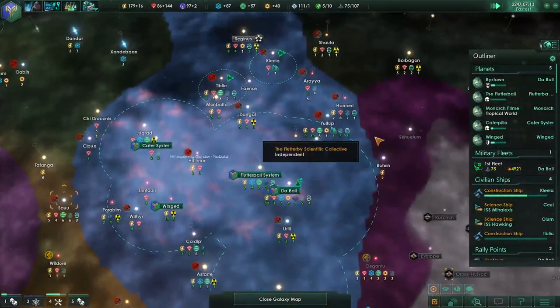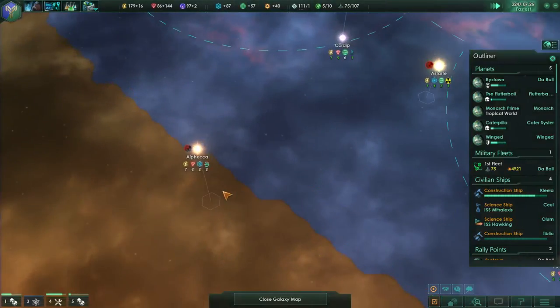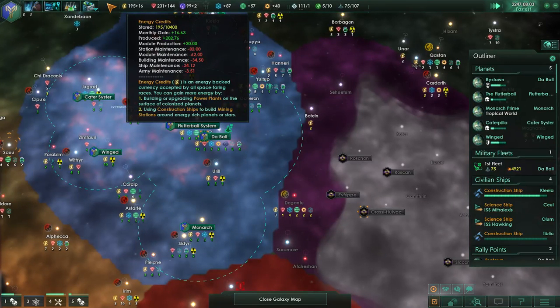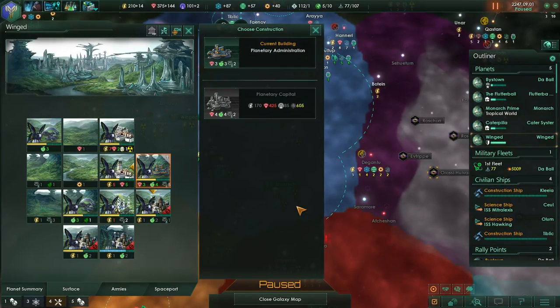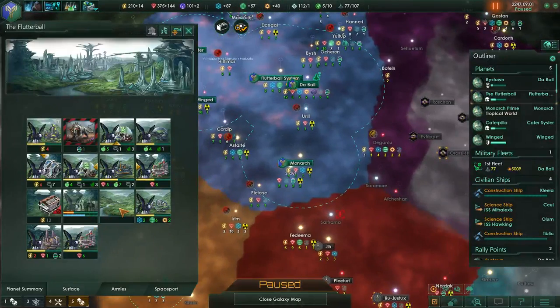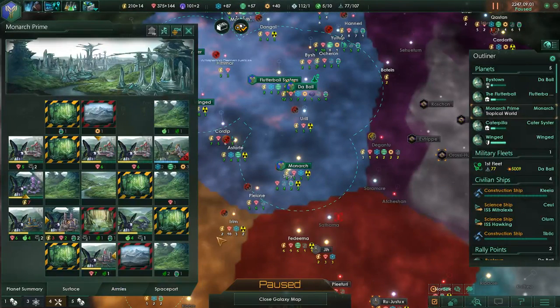I'd like a chance at this system if I could. Research has five months remaining. There's a construction complete - can we upgrade this? They need 10 pop and they have five, so that's not happening. Apparently nobody's working at the station - there was a bit of a migration. Is everyone working here? Looks like it.